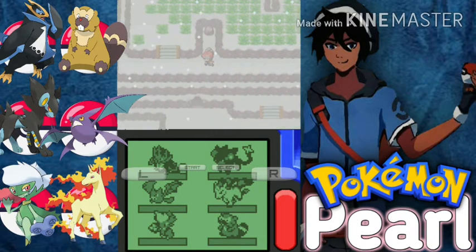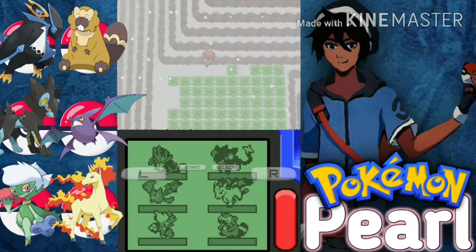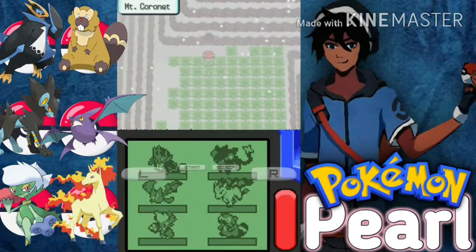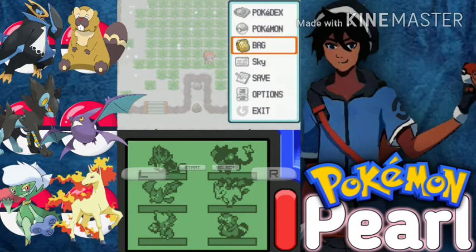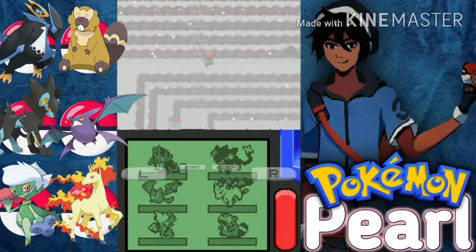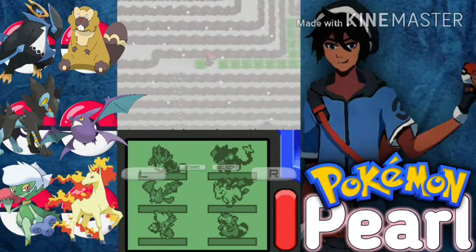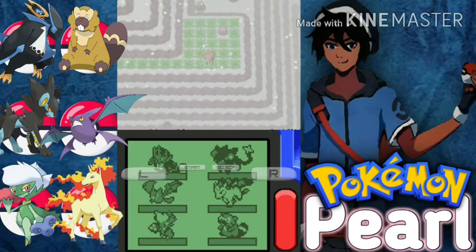I'm going to thoroughly explore this path. Oh, there's an entrance. Let's go back and use Repel first. Let's see what that Rock Climb area is for. There it is — nothing, just a hidden Nugget. Okay.